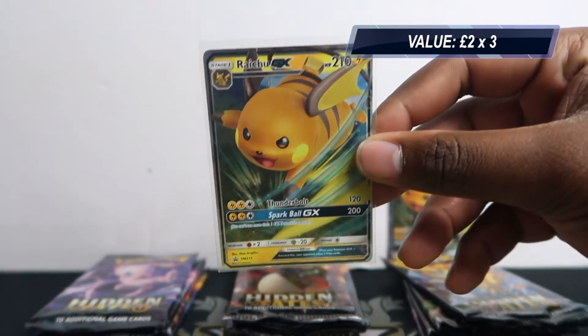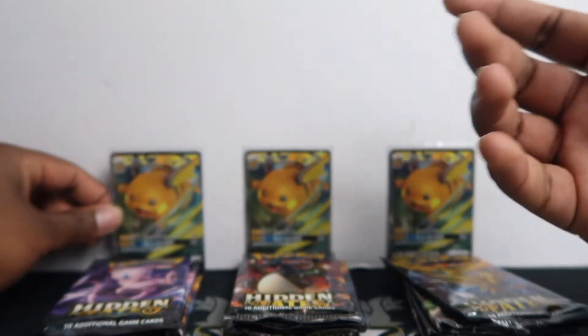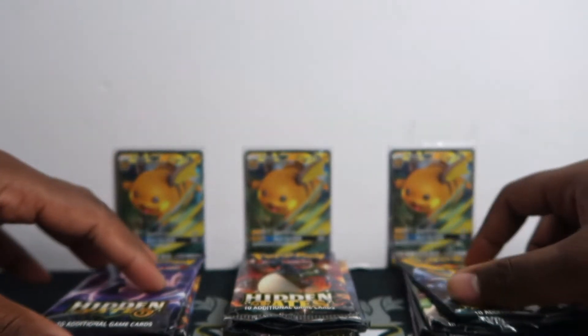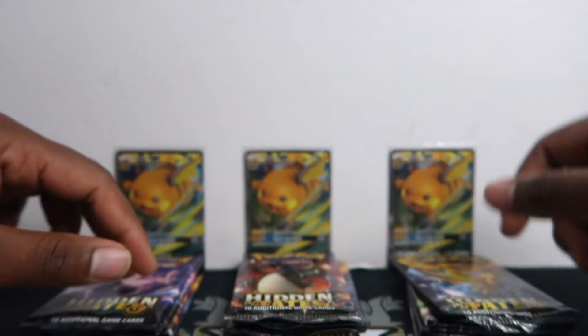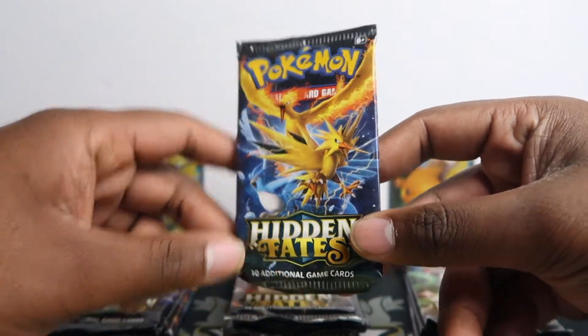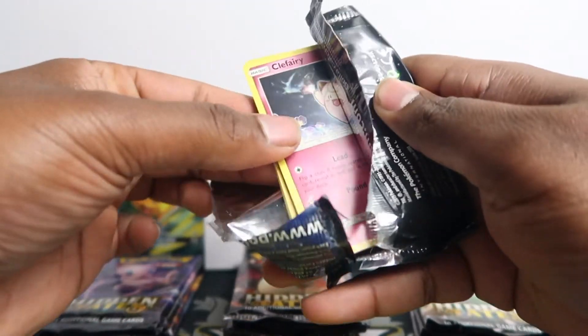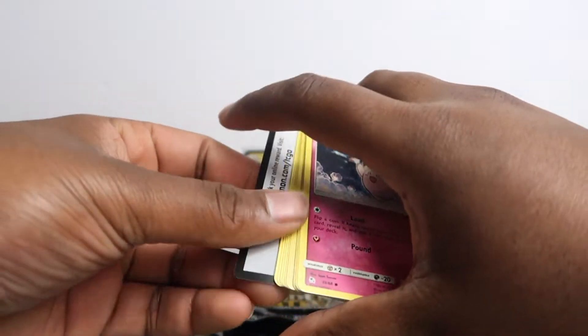The promo cards are going for a little bit — I can only see these increasing in price just because of the popularity of the set. It might get nostalgic when kids grow up and they'll be like 'oh I remember opening that tin,' and they'll end up buying it. So I can imagine it going up in price eventually. Let's get into the opening — starting with the first Right Shoe tin.